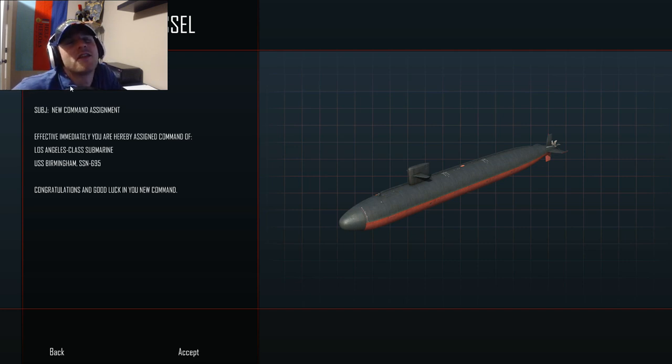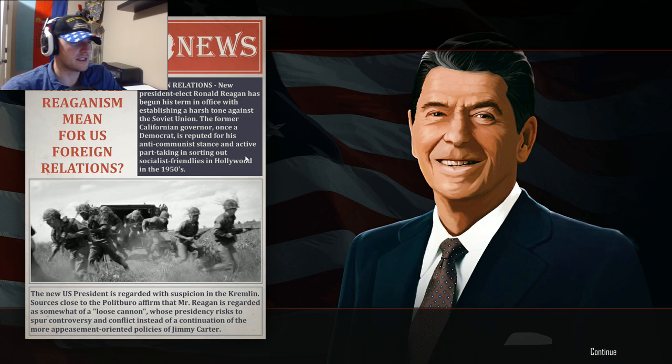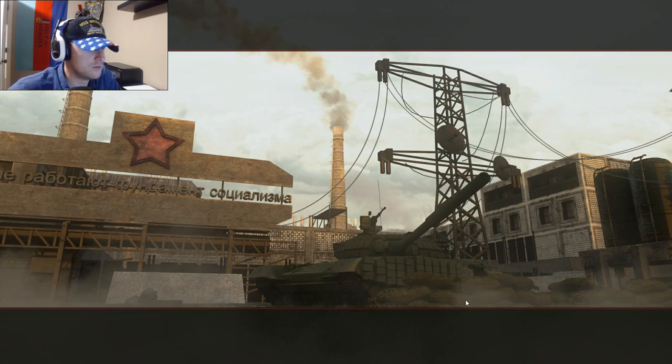From COMSUBLANT to Commander Maximus Fleet - subject: new command assignment. Effective immediately you're hereby assigned command of Los Angeles class submarine USS Birmingham SSN-695. Congratulations on your new command! Hell yeah baby. Let's get this thing into the ocean and start hunting. Foreign relations news - new president-elect Ronald Reagan has begun his term with establishing a harsh tone against the Soviet Union. The former California governor is reputed for his anti-communist stance, an active part in sorting out socialist friendlies in Hollywood since the 1950s.